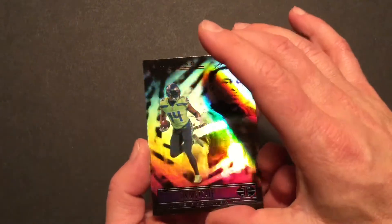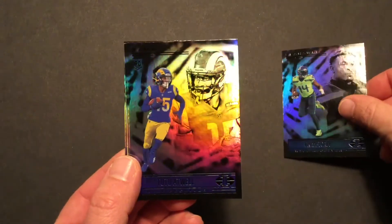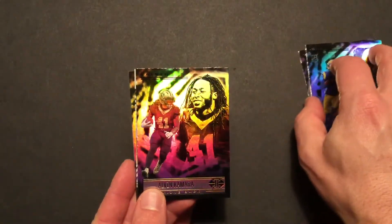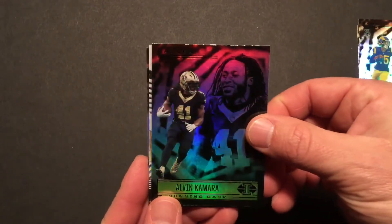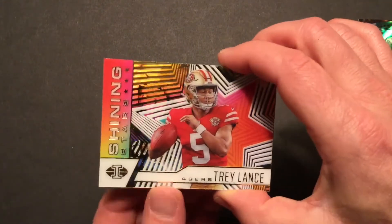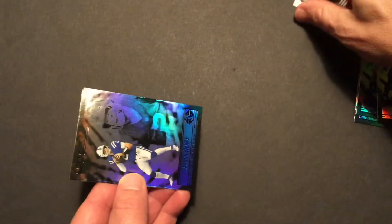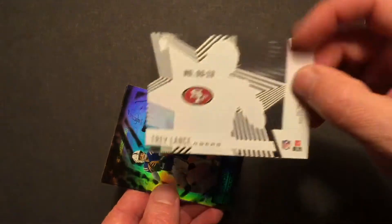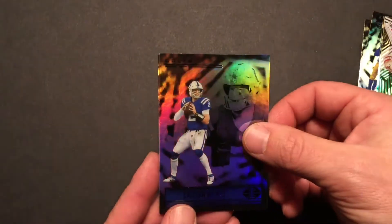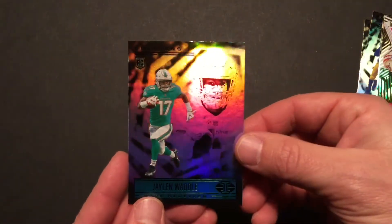Let's see what we're dealing with here. A little DK Metcalf. We've got the Trey Lance Shining Stars rookie card, so that's nice. Checking out the back. Carson Wentz in his new digs in Indianapolis. Jalen Waddle rookie card, and that's the end of this pack.